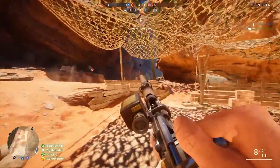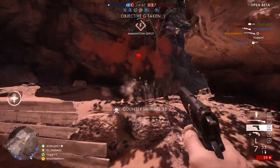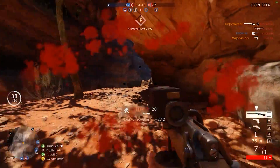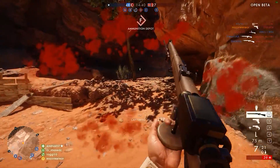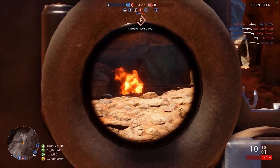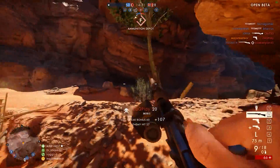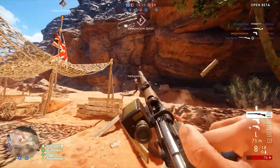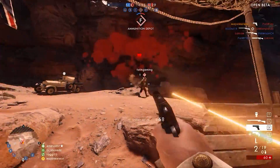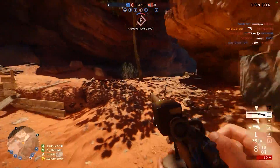The final map we haven't seen before is called Suez, also on the eastern front, set when the Ottomans cross the deserts of Sinai and threaten the canal of Suez. I'm getting some Hainan Resort vibes from this - the screenshot looks very similar, and the description says you'll be fighting along the banks of the canal and through the dunes, which is similar terrain to Hainan Resort. So if you're a fan of Hainan Resort, you're probably going to be a fan of Suez as well.